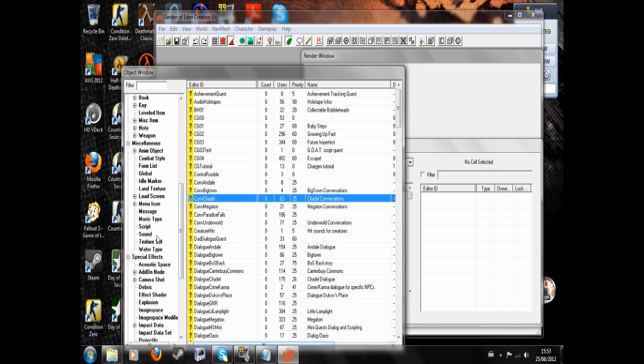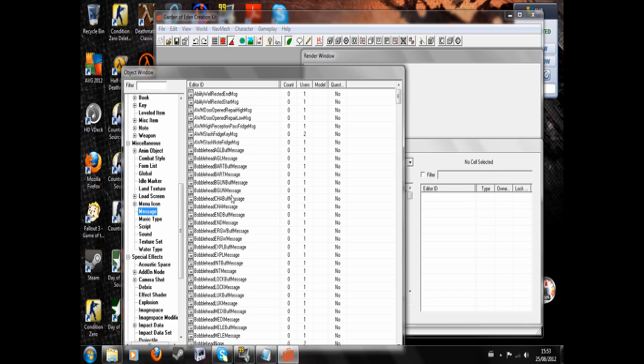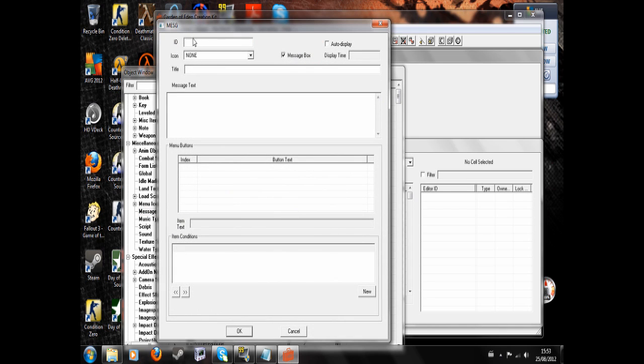We're going to go to the Miscellaneous tab and Message. Right-click New in there, and we're going to want to give it an ID. So I'm going to call it StartupMessage. Give it a title — this will appear at the top of the message box. Message box is checked, which means a box will appear and pause the game. And then I'm going to write: you're in the wasteland.